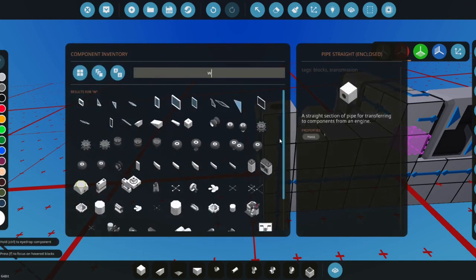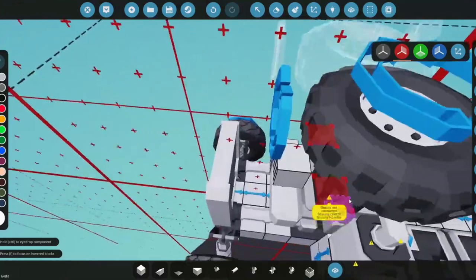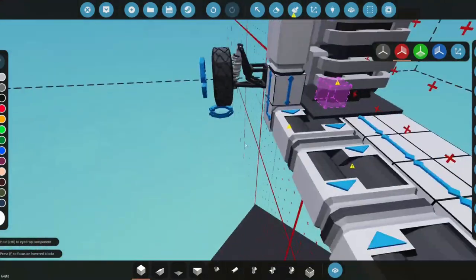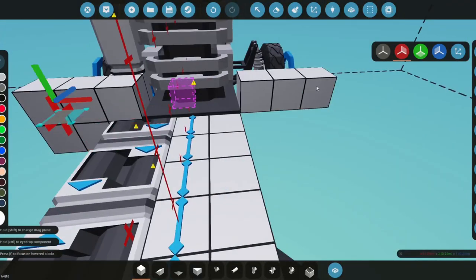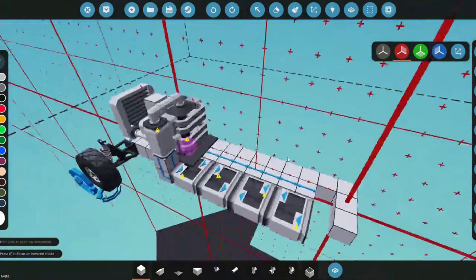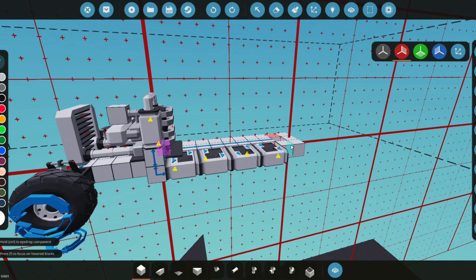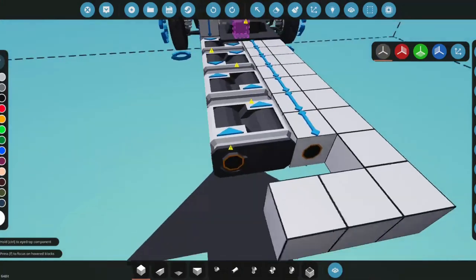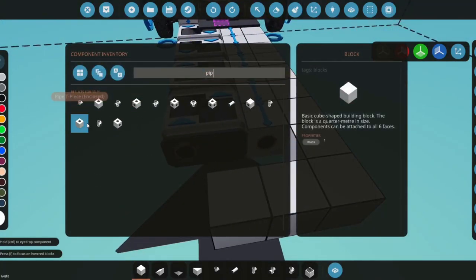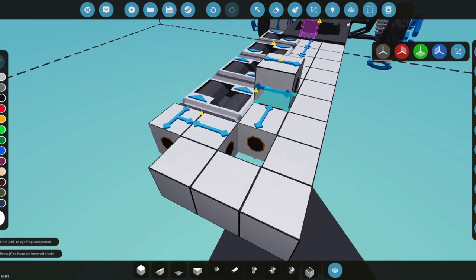We grab a wheel and delete back to the right position, making it go out one more block — about nine wide total. The optimal size for a smaller vehicle like an SUV, truck, or minivan is a maximum of nine wide. If you want mirrors, eleven wide works. Now we grab a pipe, make it face sideways, going to the actual power of the front wheels.